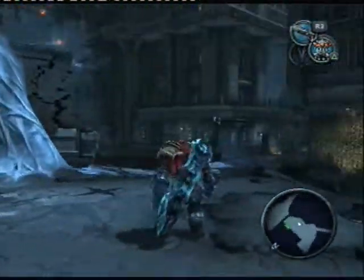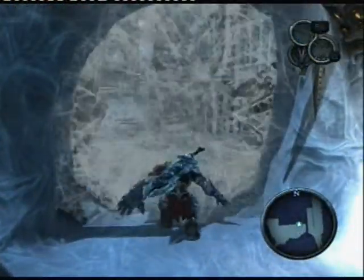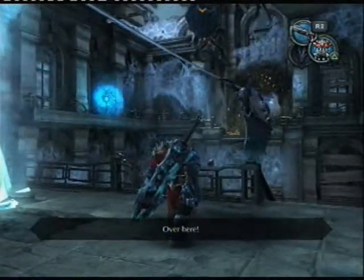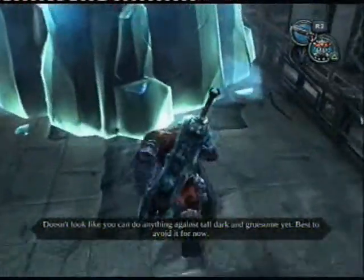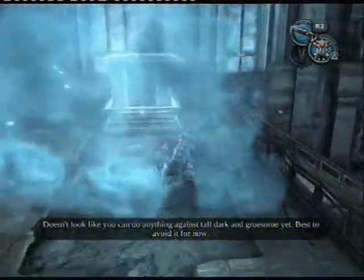People might be wondering how to get anywhere — well, you can go through here. You can press circle to go through. There is a big spider, but we can't do anything with it. It doesn't look like you can do anything against tall, dark and gruesome yet. Best to avoid for now.